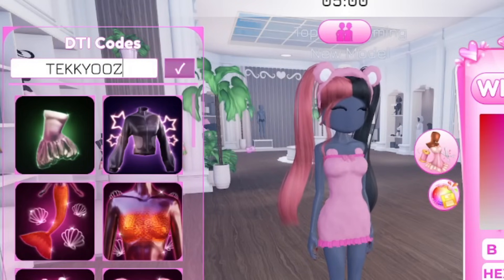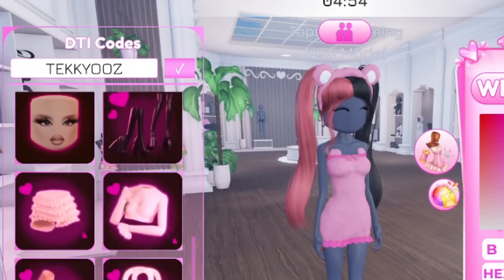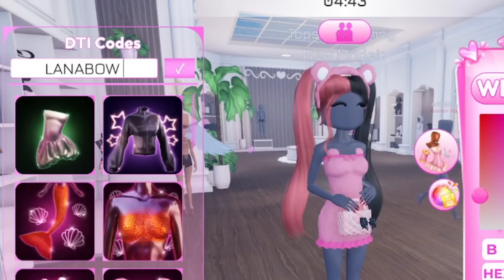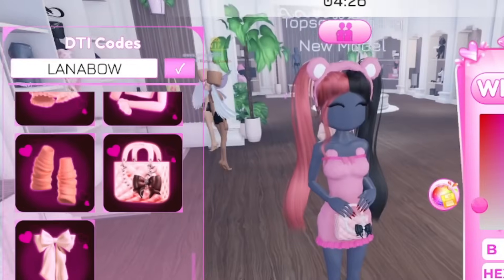Sliding over to the next one: 'dekkyooz' — D-E-K-K-Y-O-O-Z. Redeem that — you get a handbag which is really stylish, I love that handbag. Next code is 'lana bow' — L-A-N-A-B-O-W. You get some really nice and cute items — this is so dope, I like this.